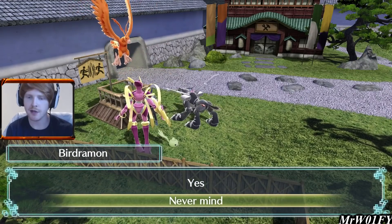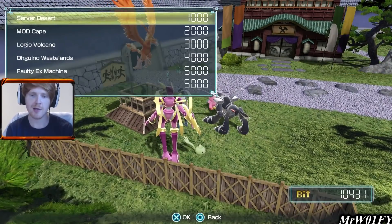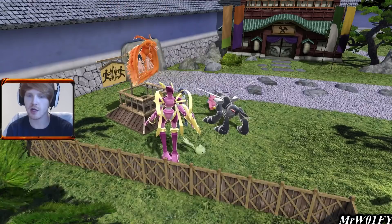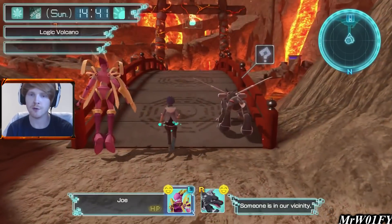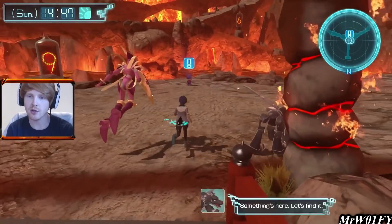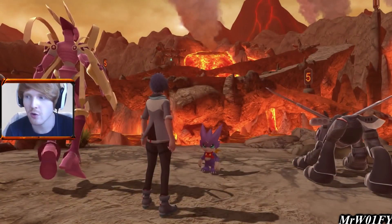I've just changed my mind — here's something we're going to do first. If we're going to Mod Cape, there are a couple of Digimon waiting to be interacted with there. This is going to cost us a lot of DigiSkrilla, but it's going to be worth it. We're going to stop very quickly in Logic Volcano and speak to this little guy, because one of our guys in Mod Cape is wanting to interact with him. In order for us to proc that when we go to Mod Cape, we need to speak to him first.